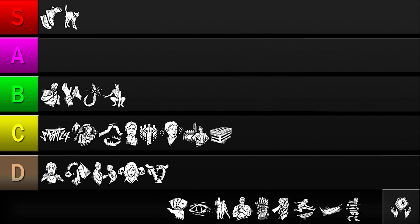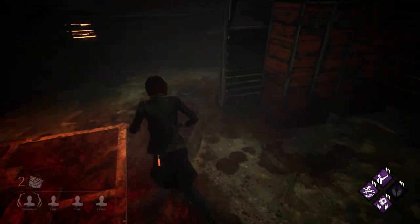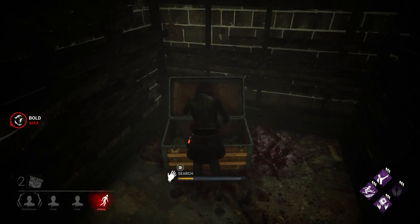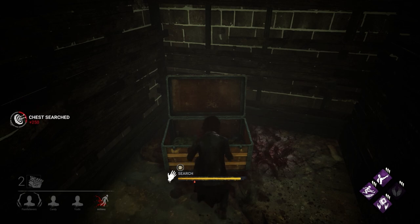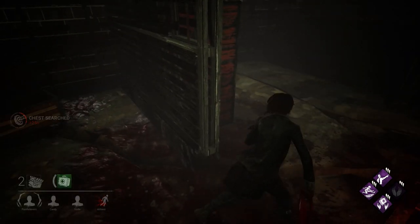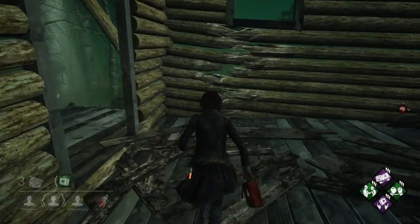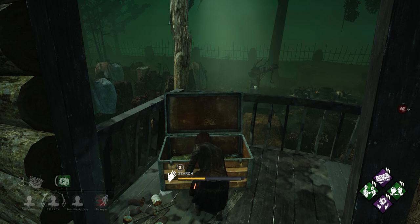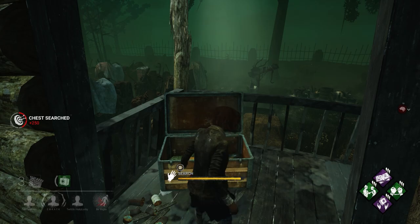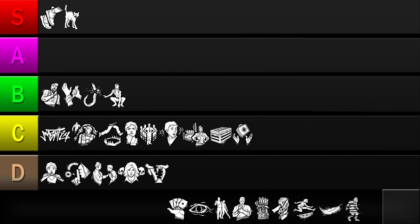Up next is Pharmacy. This perk makes looting chests faster and quieter, and guarantees you'll find an emergency medkit on your first search. The nice thing about this perk is how reliable it is — if you're injured, you can always loot the nearest chest and patch yourself up. You can also save time for your team by searching chests and leaving the items inside. However, Pharmacy suffers some of the same problems as Plunderer's Instinct: once all the chests have been looted, the perk has nothing left to offer. Although Pharmacy is reliable and easy to activate, its only use case is looting chests, so it comes across as a situational perk to me.